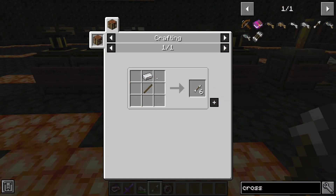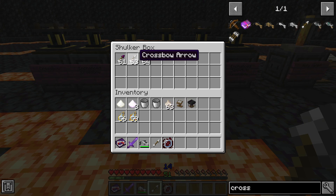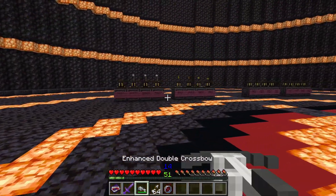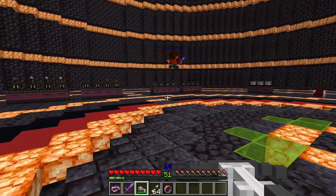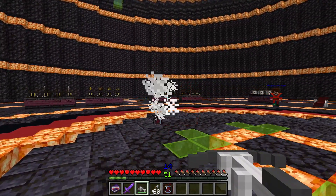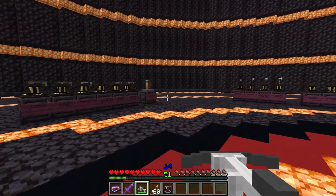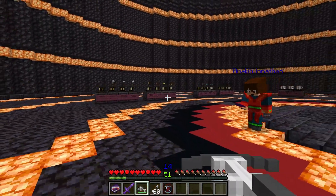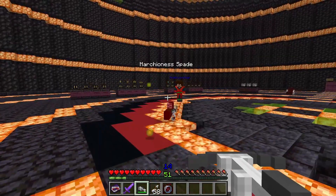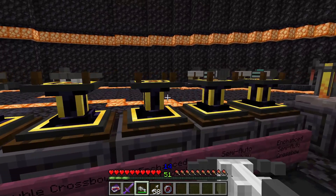To craft a crossbow arrow, you need one iron ingot and one stick — and you've got yourself what I'd call a mass destruction weapon. These do quite a bit of damage and can kill vampires in two shots. They can also kill the advanced one in one hit, though the damage seems pretty random.